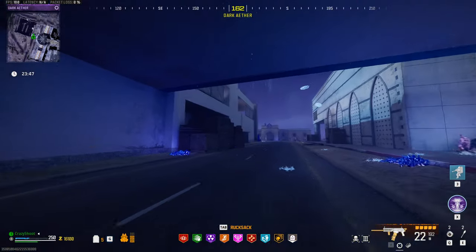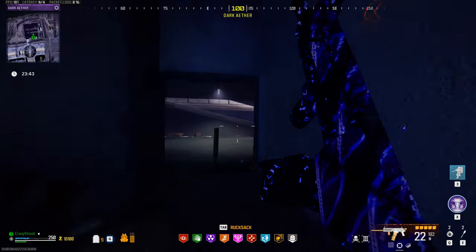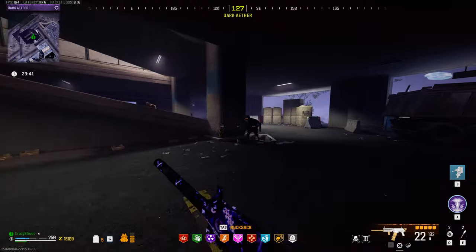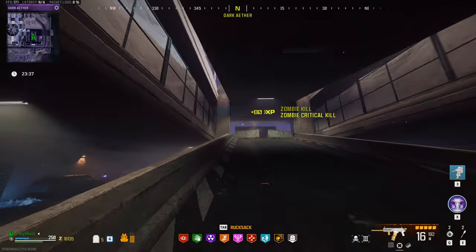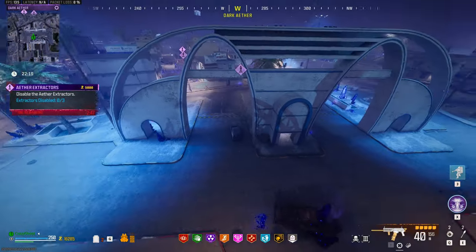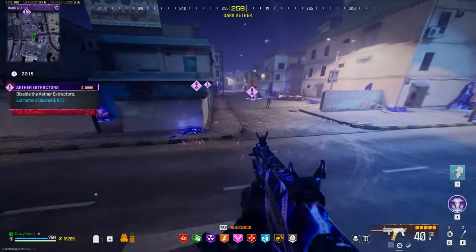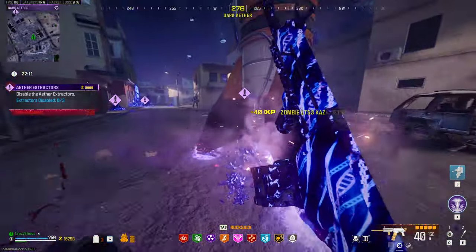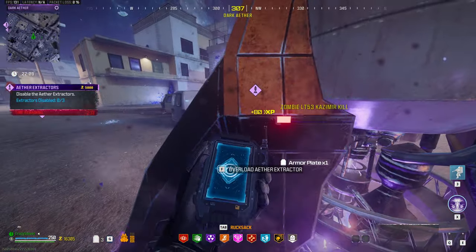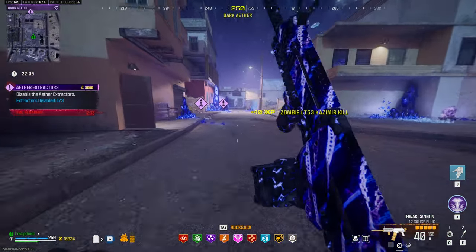There's still plenty of things to do in here, so we're gonna go do those contracts. I'm gonna start with Extractors — I do have a lot of Kazmirs with me. I got the Extractors contract. This is not gonna be very hard if you have Kazmirs with you. This thing is a walk in the park — one of the easiest contracts in the game, although it can be a bit tricky at the end to get the reward.